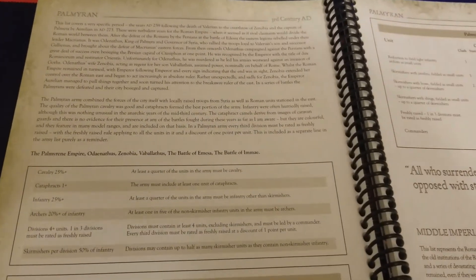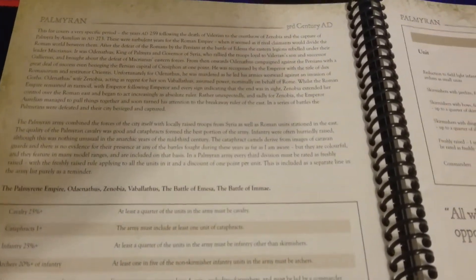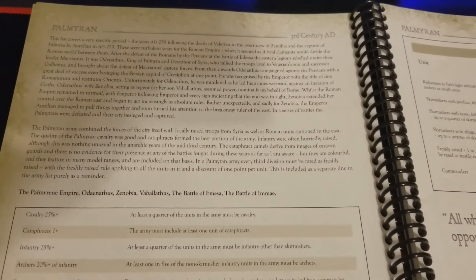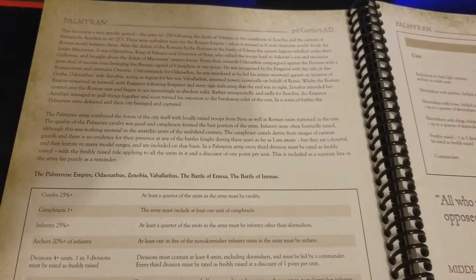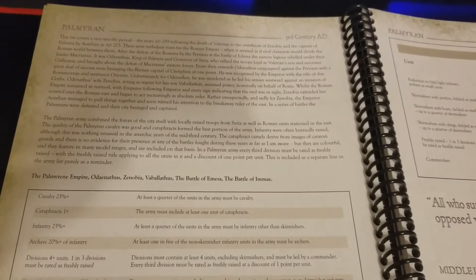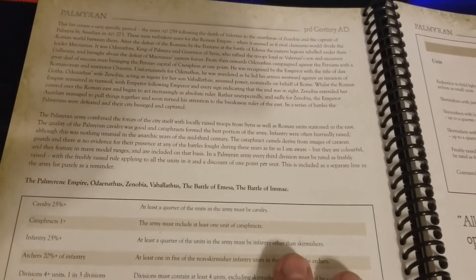The next one in line is kind of a Roman list — the Palmyrenes — which is interesting because this list very specifically covers a short time period: 259 to 273 AD. It's an interesting list that provides some unique features, some things that are familiar and some that are going to be a little bit tougher to deal with.